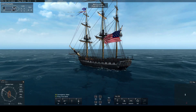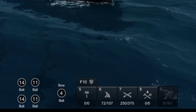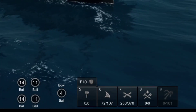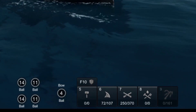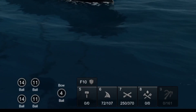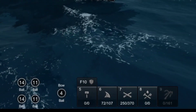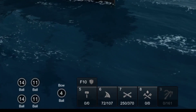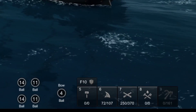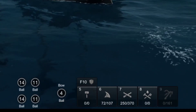Crew management is accomplished with these buttons at the bottom of your screen, which are 5-9 on your keyboard, plus the function keys F1-F5. On each of these buttons, you see three numbers. The number at the top of the button simply tells you which keyboard key to use, and the two numbers at the bottom of the button tell you how many crew are currently working on the task and the number of crew needed for 100% efficiency at the task.